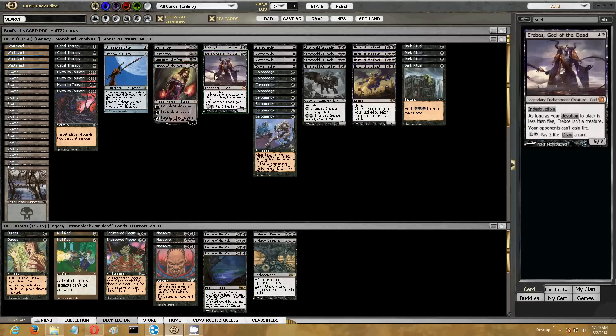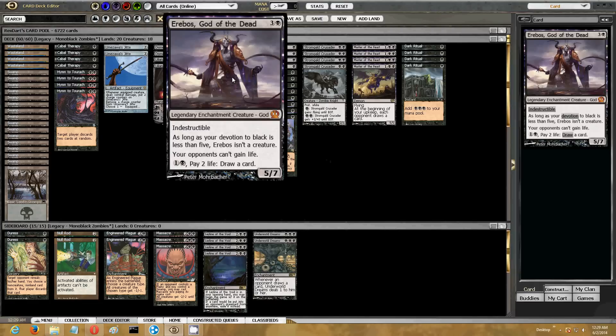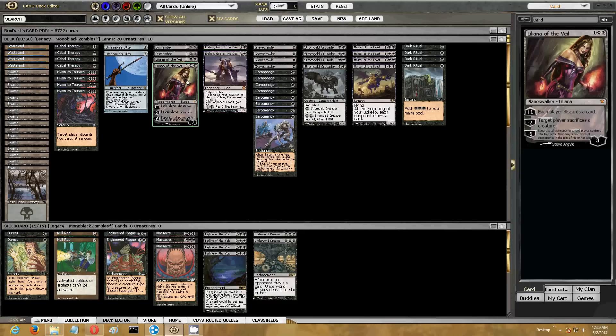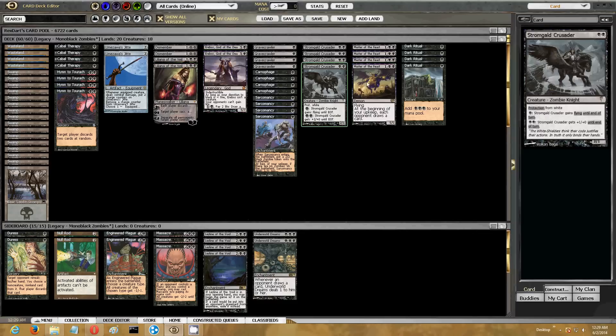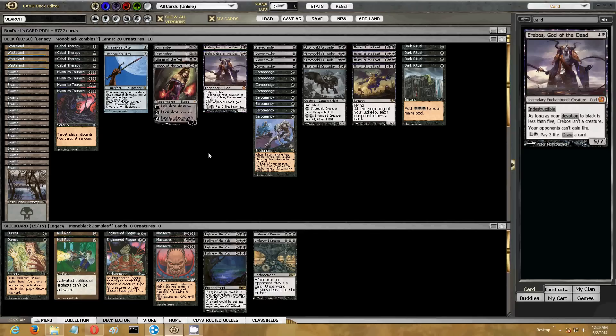I wanted to try out a couple copies of Erebos. I figure some of these Sarcomancies might be hanging around later and possibly could turn on Erebos. I do have Liliana and these guys at double black, so it would be an interesting thing to just try out.